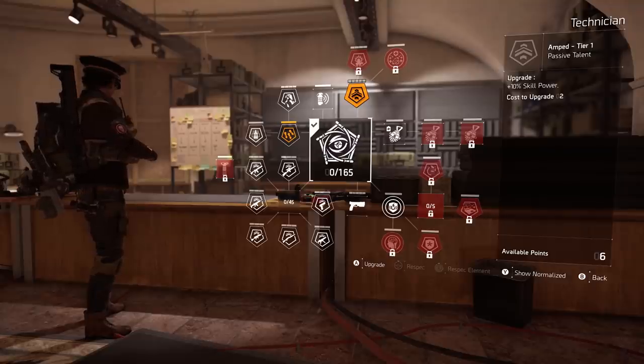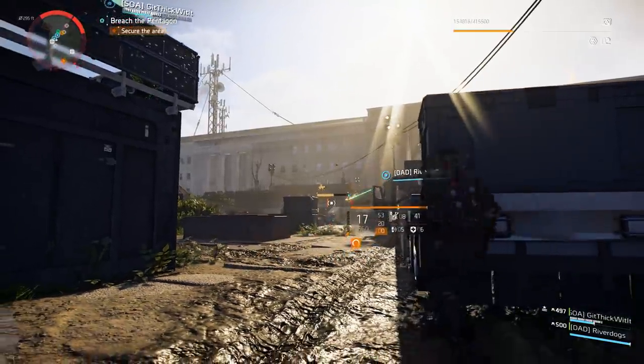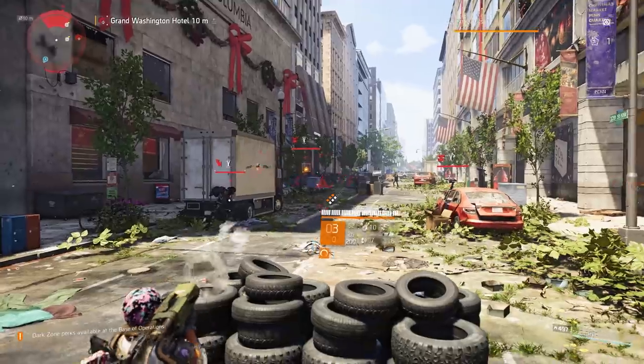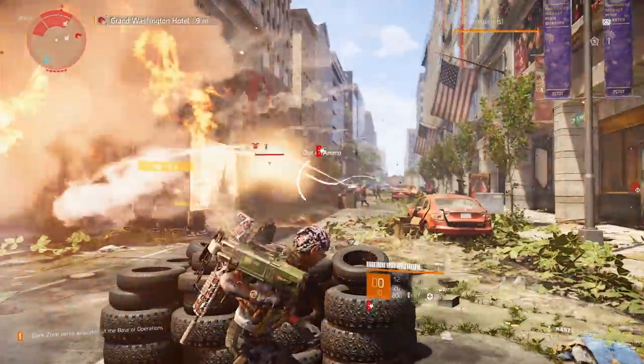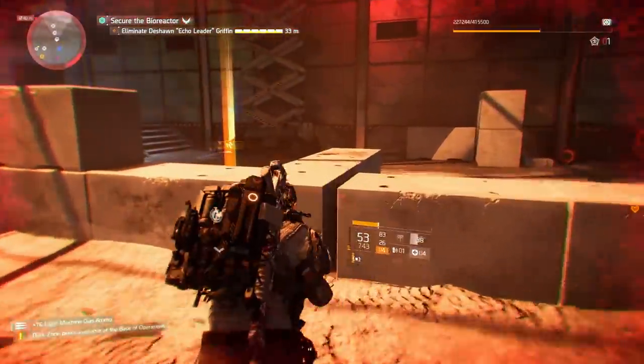Lastly, we recommend unlocking the Amped and Dismantling passive talents in the Technician's skill tree. These can give you up to 50% more skill power, so your skills hit harder, and deal up to 20% bonus damage to drones, skills, and robotics, making it even easier for you to get your signature weapon ammo.